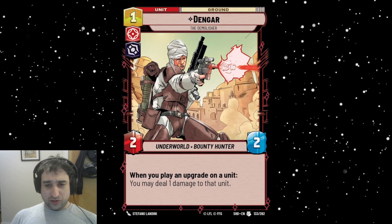Dengar is a one-cost red villain 2/2: when you play an upgrade on a unit, you may deal one damage to that unit. The idea is you play bounties on your opponent's cards and they now deal one damage. It's a 2/2 that costs one. I don't like it yet — it's going to depend entirely on how many bounties we want to play. If bounties end up being good enough, with Boss it's interesting: you can deal one with Dengar and then one with Boss, so you can kill X-2s. But 2/2s are just too easy to remove in this game. The ones that get played are ones with immediate effects, like Spec Force Soldier that deletes a Sentinel. Dengar will probably end up in that camp.